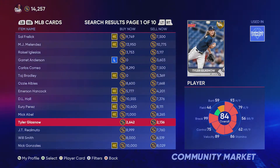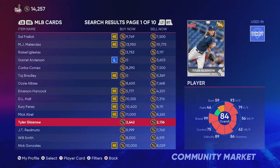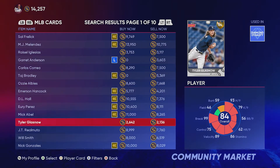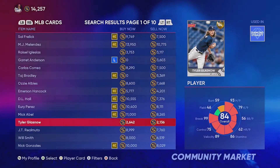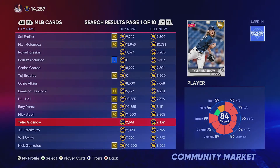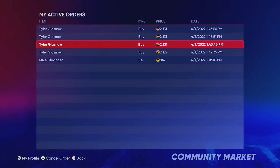Always remember there is a 10% tax on the buy now price. The way to figure that out is to do 10% of 2,640 — or if you're not great at math, just take the first three digits of the number and subtract it from the full number. So you'd do 264 subtracted from 2,643 and that gives you your 10% amount. We've got five orders in for Tyler Glass now.